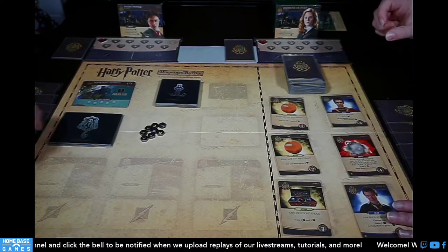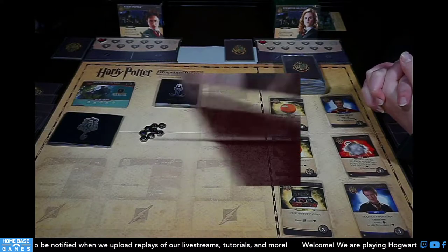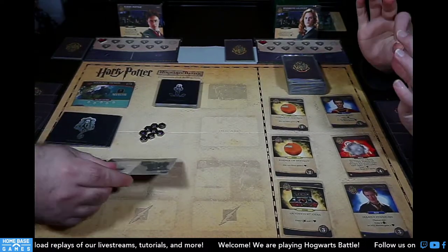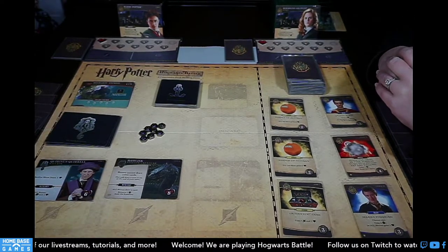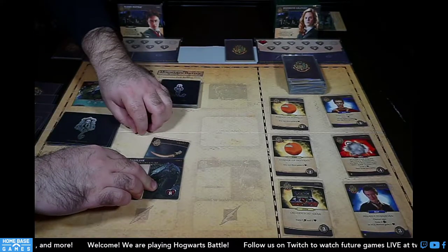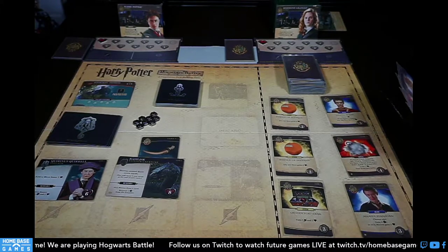We reveal our two villains. First up is Professor Quirrell — we've seen him before. Let's hope we don't get a dementor at the same time because that's really rough. The second villain is the Basilisk. It's good to get him early because we don't have a lot of ways to draw extra cards. So we're facing Professor Quirrell and the Basilisk, which means someone is going to get the Basilisk fang.